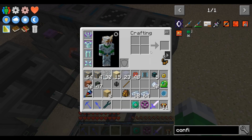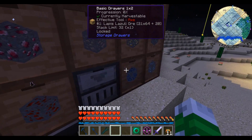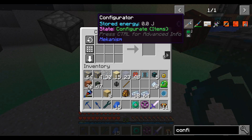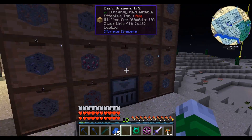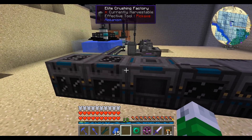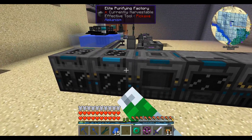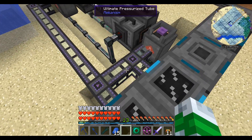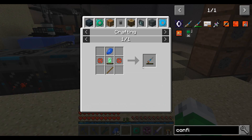We can basically make a configurator right now. We need a piece of gold — we've got plenty of gold at this stage so we'll make some gold. Make this and I will be back.